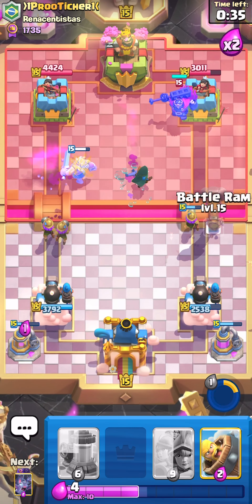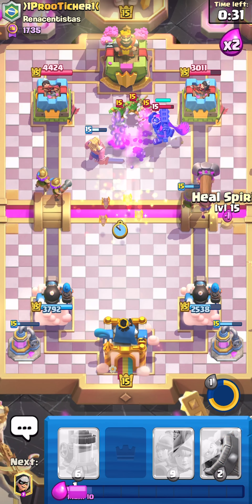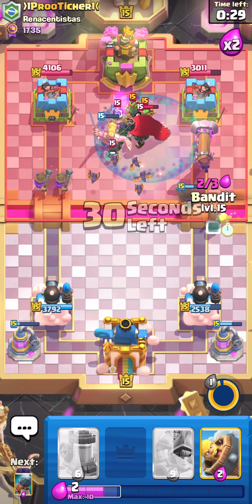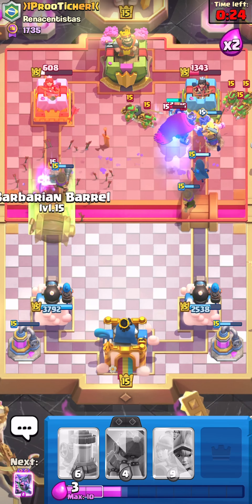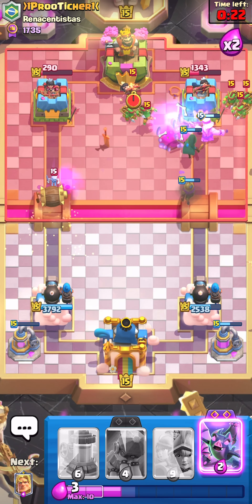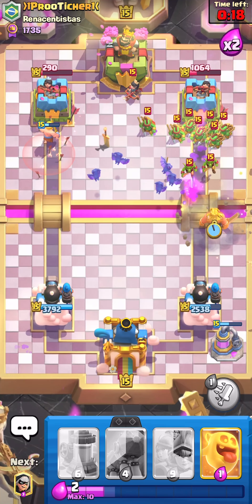We're using the goblin ability right now. Goblin is charging but we can have a Battle Ram on the way to the side. We're just going to push for everything we've got — it is looking pretty powerful. And I'm going to use a goblin here — please connect.